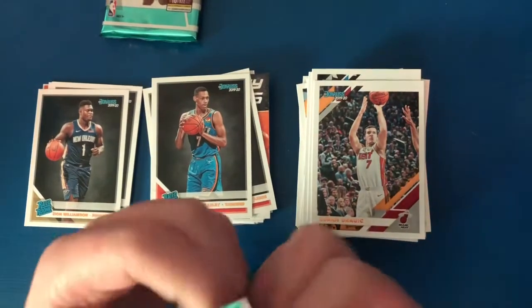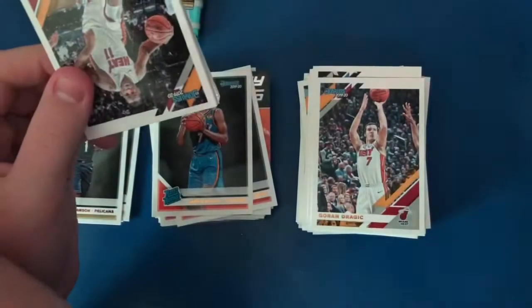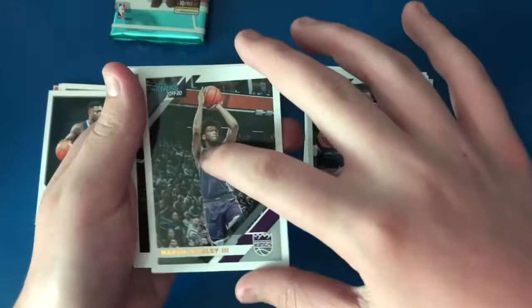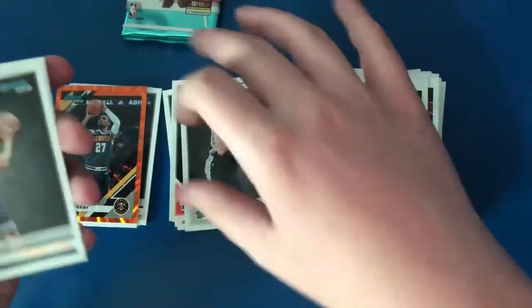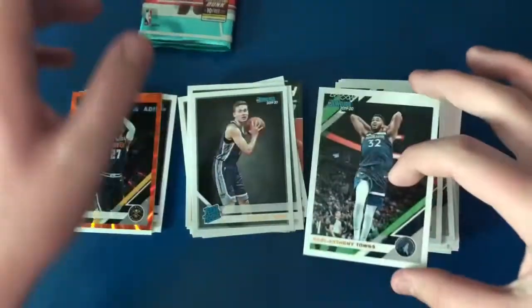Two packs left and then the memorabilia pack. I haven't gotten an RJ Barrett card yet — it'd be nice to get one since he's the only top-three rookie I don't have. Pack ten: another orange laser, Jamal Murray, Derrick Favors, Jamal Murray, Luka Samanic, Kyle Guy, Jusuf Nurkic, and Karl-Anthony Towns.